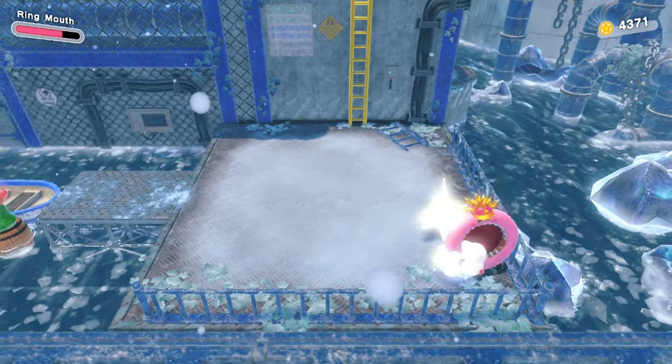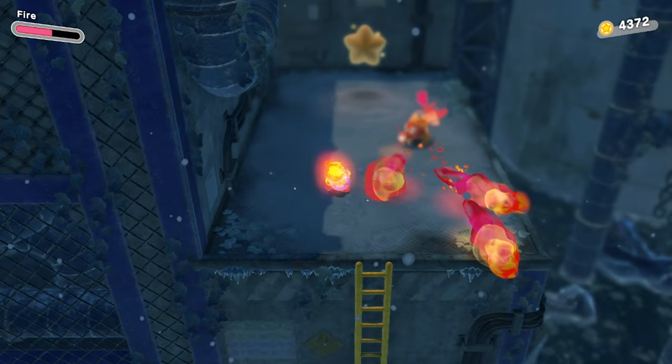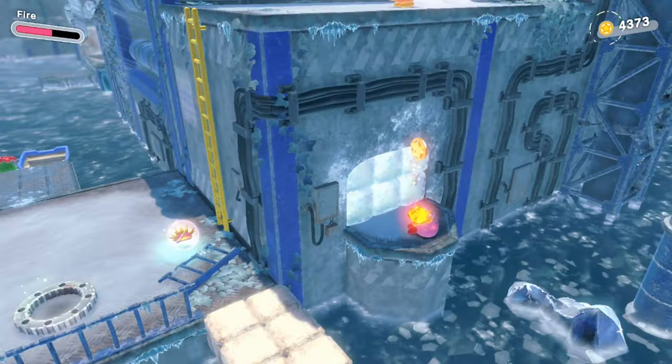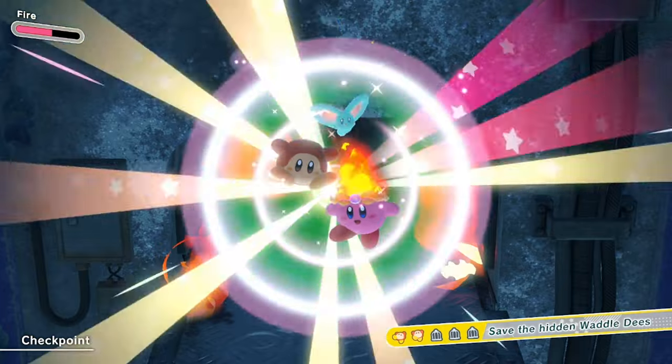After you park the boat, go down to the bottom right and step on the sparkle — this will reveal a ledge. Then go up to the top to get the fire ability if you don't already have it. Jump back down and use your fire on the ice wall to get your third hidden Waddle Dee.